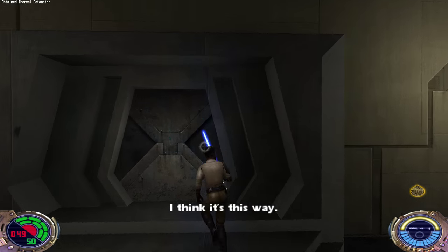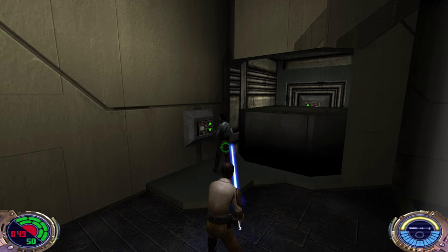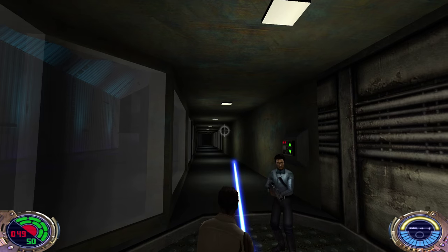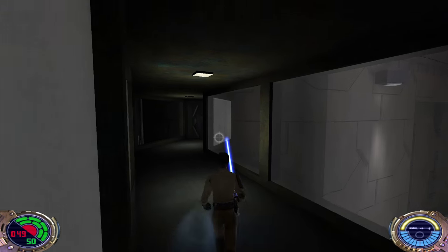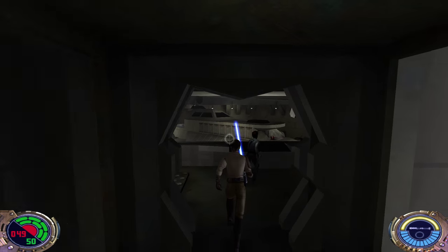I think it's this way, and I'm not allowed anywhere. Well, Lando, my good old friend. Can I force push him? Also, I turned on dynamic crosshairs now — I'll explain it to you in a bit.